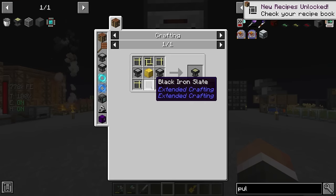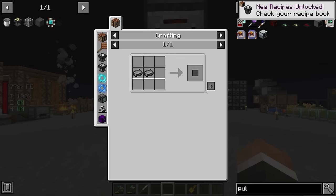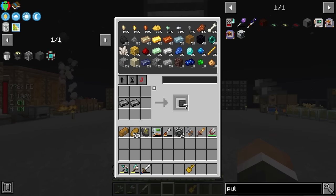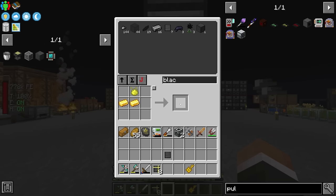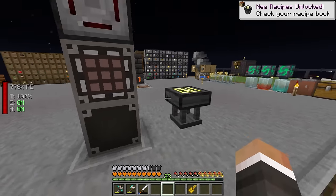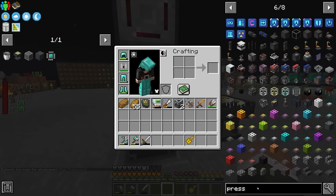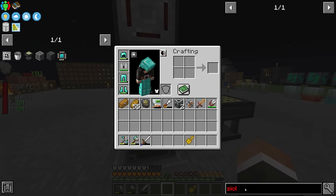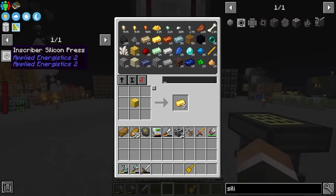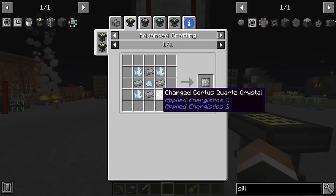For the advanced crafting table we also need nine more basic components, eight of which we craft into advanced components. Then we craft everything together to get the advanced crafting table. This is going to allow us to make the presses we saw earlier - specifically the calculation press and silicon press to start, though Twitch chat corrects me: we actually need the engineering press, not the calculation press.